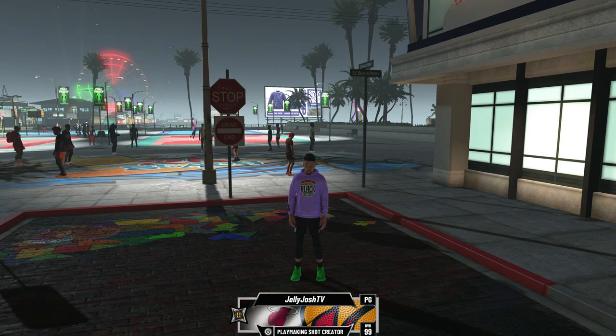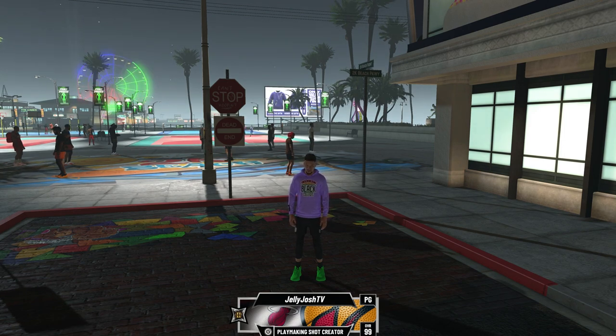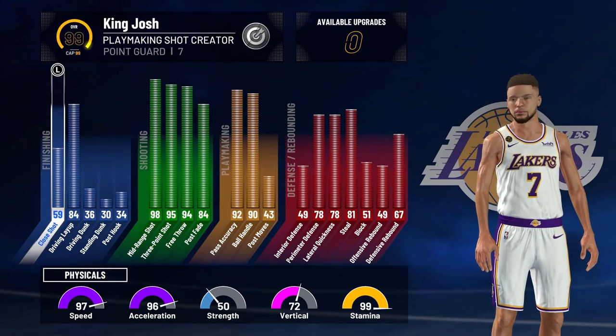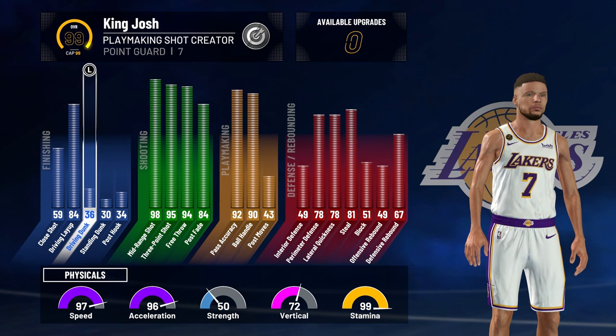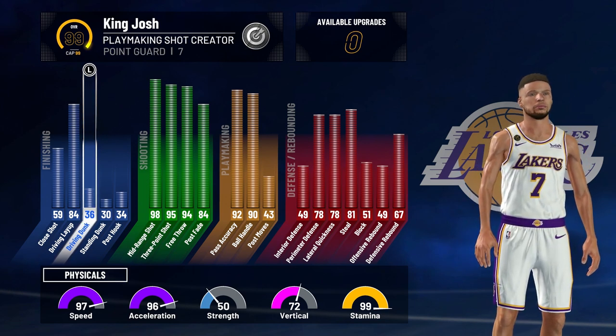What's up guys, it's Josh back with another video. Today I have a 99 overall attribute update on my Steph Curry build. This build is a 99 overall playmaking shot creator, and one of the things about this build is it can't dunk — but not putting attribute points into dunking makes it way better at defense.